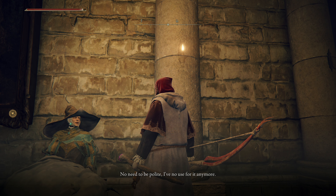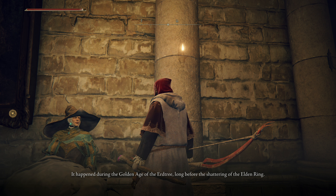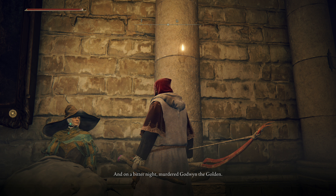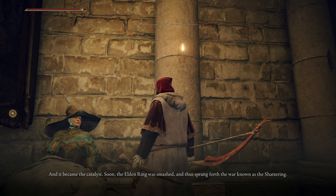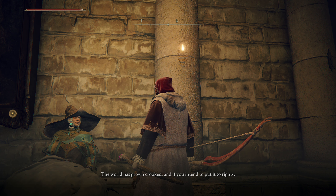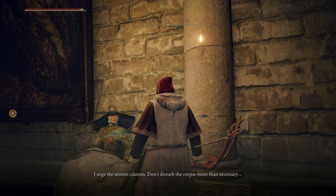Rogier says his fighting days are behind him. He tells us about a misshapen corpse under Storm Veil — a sacred relic of the Black Knives plot. It happened during the golden age of the Erdtree, long before the shattering. Someone stole a fragment of the Rune of Death from Maliketh the Black Blade and on a bitter night murdered Godwin the Golden — that was the first recorded death of a demigod in all history and became the catalyst for the shattering.